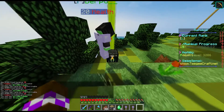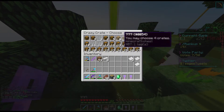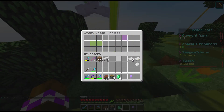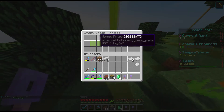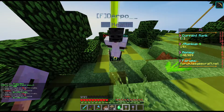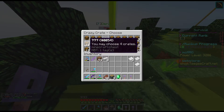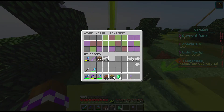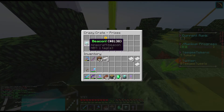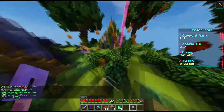I got a Crazy Crate key from that one! Three, twelve, eleven, and seven — item prize. I got another Crazy Crate key, money prize, McMMO prize, and McMMO prize. This is funny — twenty-three, fifteen, four, and ten. Watch this: McMMO prize, money prize, money prize, and a beacon — sick boys!